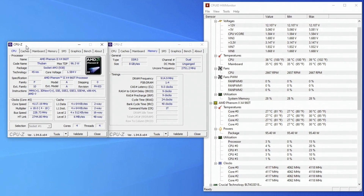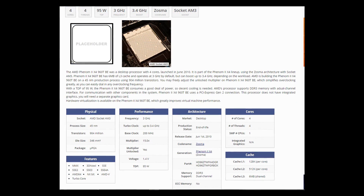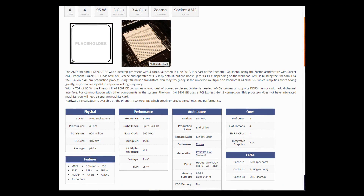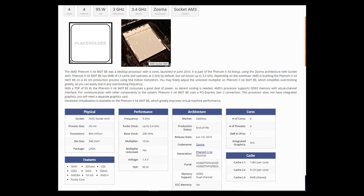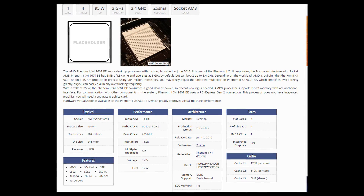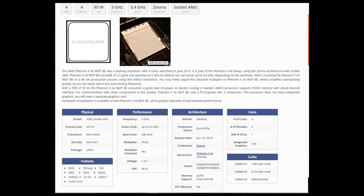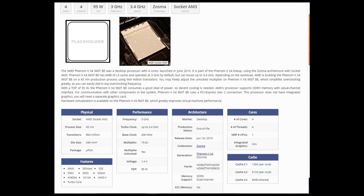Under the AIO we have an AMD Phenom II 960T quad-core CPU, which is now 10 years old, and we're going to overclock it and test it out in some games. As you can see from the TechPowerUp website, this CPU was released in 2010 for socket AM3 with a base clock of 3GHz boosting to 3.4, 4 cores, 4 threads, 6MB of L3 cache, all on a 45nm process node.